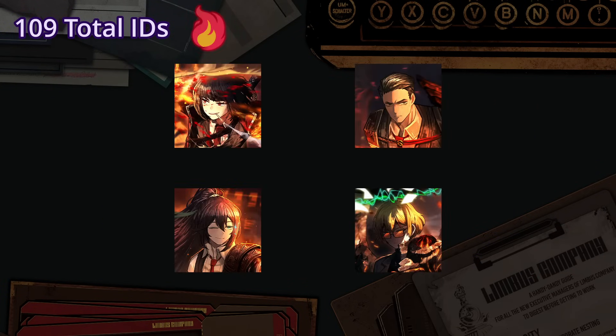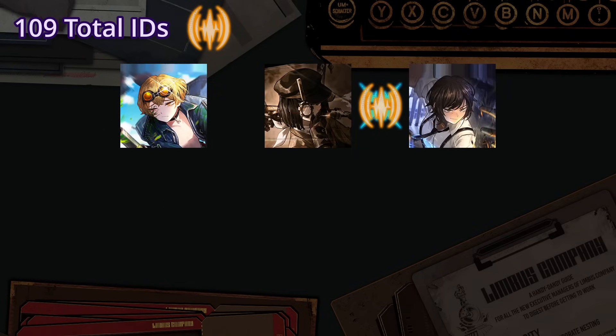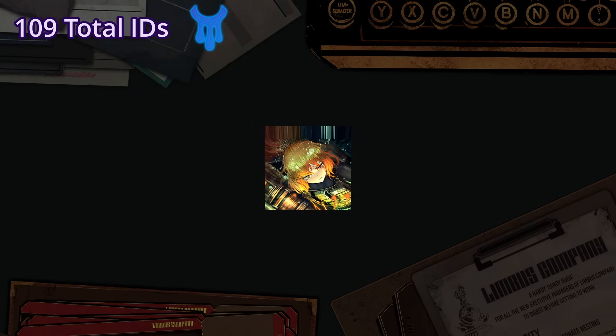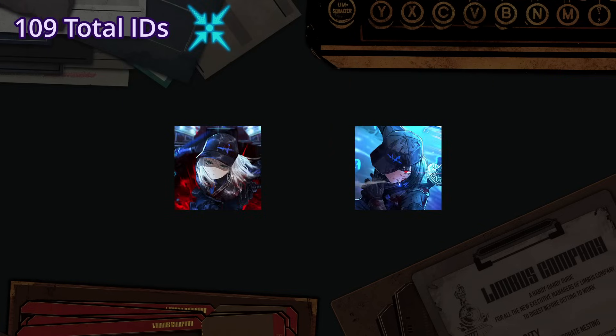Archetype-wise: 4 help burn infliction, 3 bleed with 1 health, 1 tremor, 2 self tremor, and 1 tremor burst, with 1 stagger increase, 5 rupture plus Sinclair's talisman, only 1 sinking with tremor, 5 poise, and 2 help charge.